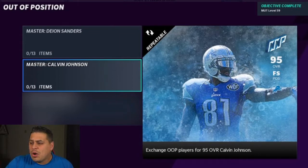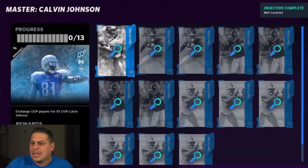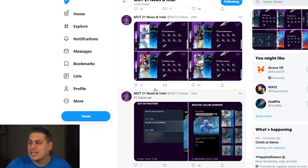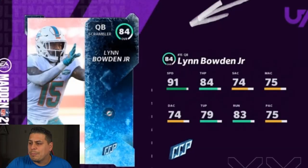Tomorrow we have a new master coming in the sets. The 95 free safety Calvin Johnson is going to be very similar to the Deion Sanders we got earlier in the week. Here are the cards you're going to need. This card is going to go somewhere in the neighborhood of 500 to 600K at the beginning, and the price will eventually drop down to about 500. Let's take a look at these lower base cards.